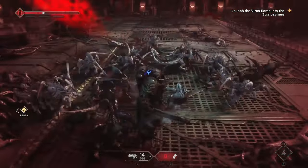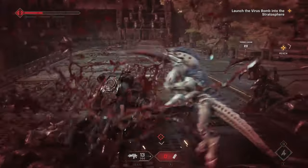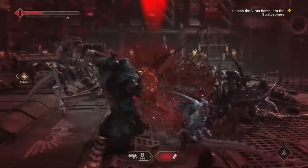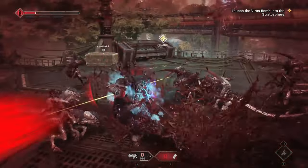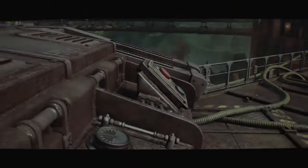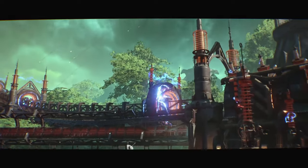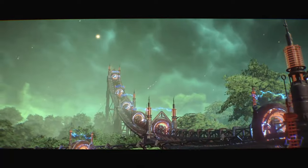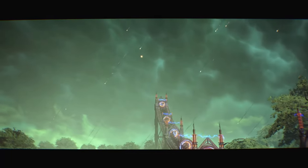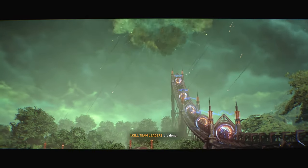Let's talk about gameplay. Space Marine 2 focuses on big, brutal combat with plenty of boss battles and intense gunplay. The game's operations mode lets you dive into missions that, while epic, can get a little repetitive. On the flip side, Helldivers 2 delivers more variety. Each mission is different whether it's the planets, objectives or enemies, and it's designed for endless replayability. No two missions are ever the same and that keeps the action fresh.